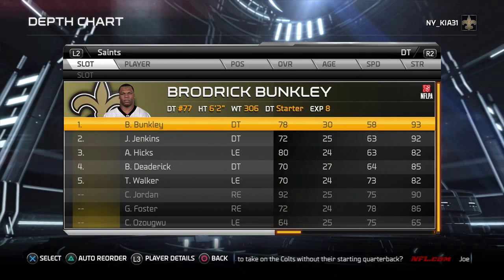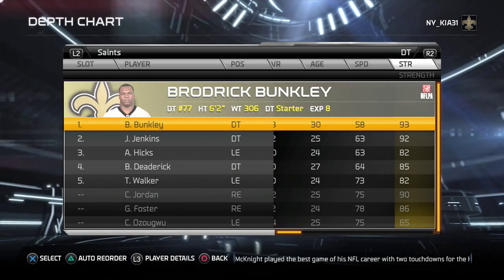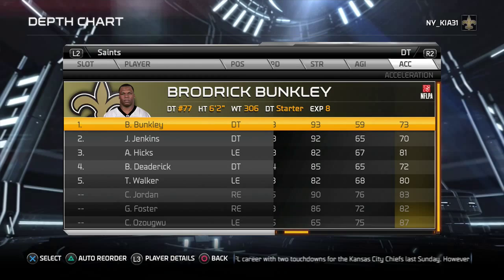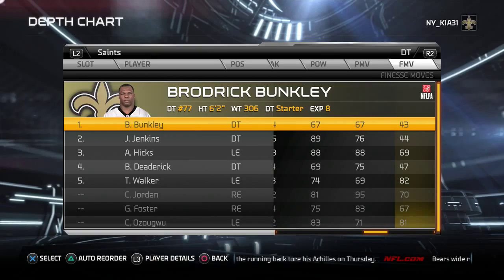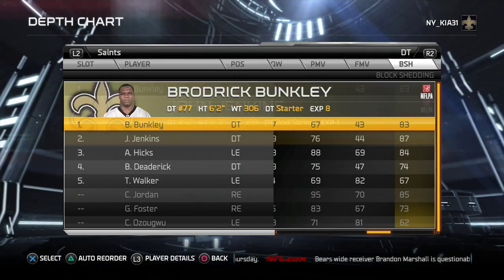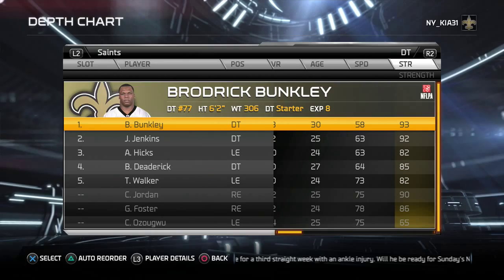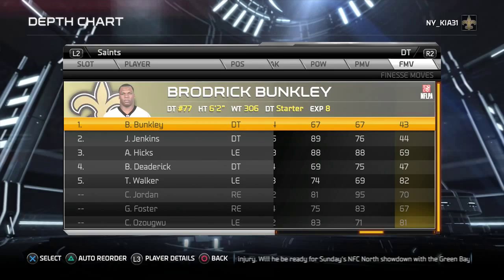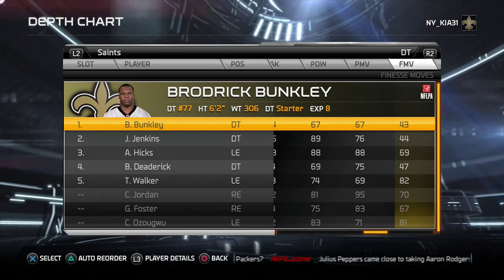The Saints at defensive tackle don't have my prototype three-technique — my Gerald McCoys and Ndamukong Suhs. Bunkley and Jenkins are strong and hard to move. Even if they don't get off the block, they'll hold their ground and won't get pancaked. Jenkins is a man mountain — 87 block shedding, 93 strength. But they're not worth much in pass rush: Bunkley is 67 and 43, Jenkins is 76 and 44.